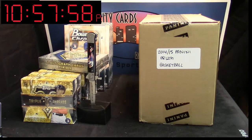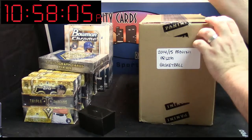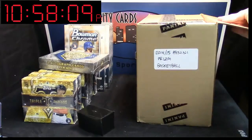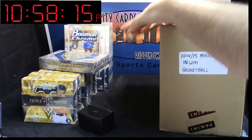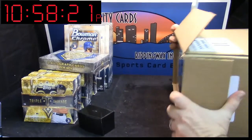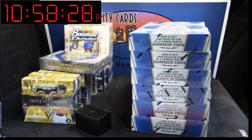Alright, we're doing the PRISM Challenge. 2014-15 PRISM Basketball. You buy a box. If you hit a Wiggins, a Bede, a Randall, or a Parker — auto or serial numbered card (the base does not do it) — you get a free box. So let's see if you can do it.